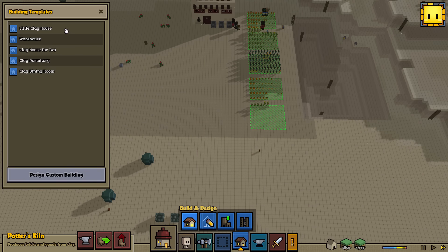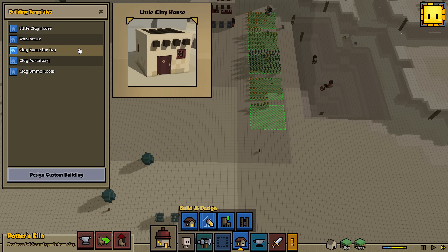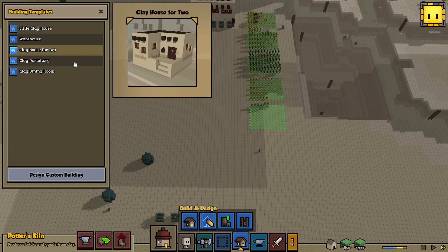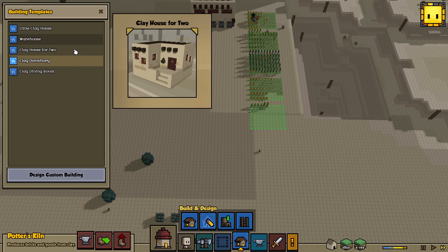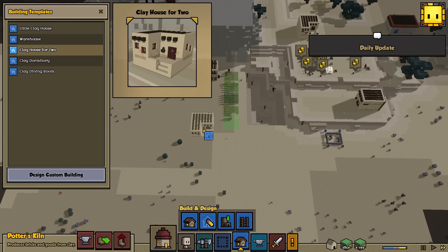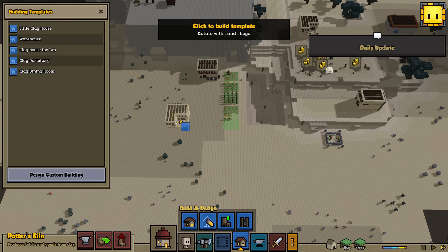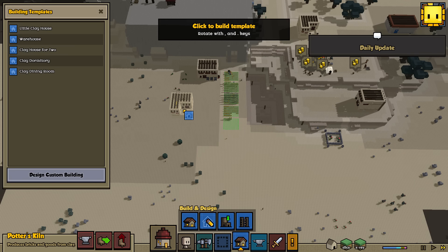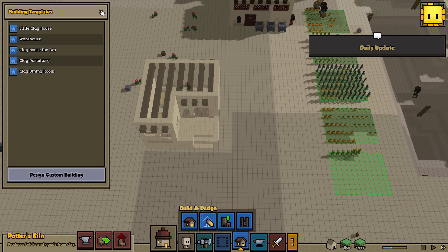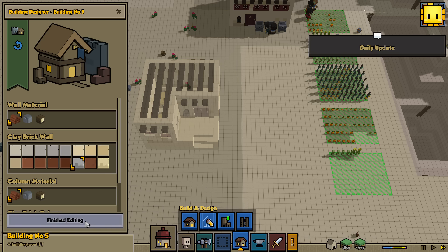If we can open this up — I believe it is the clay house for two. Yes, that's it. Clay house for two. Let's put it about there. I like that. Let's just wait for this window to pop up — yeah, that's it, that's all you need. Finish editing and we'll begin to work on that. Daily update — I don't know if we're satisfying that.